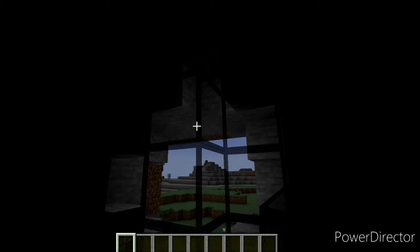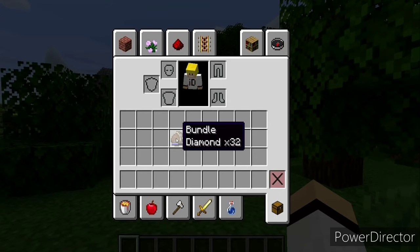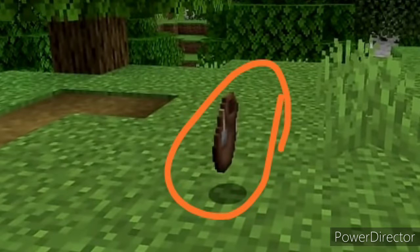Another thing, and maybe the best thing in this update, is the bundle. You can craft it with five rabbit hides and two strings. The bundle is like an adventure inventory — with a bundle you can put in one stack of everything: maybe meat, maybe armor, maybe blocks. To remove items from the bundle you just right-click it. The bundle is maybe one of the best things added to Minecraft.